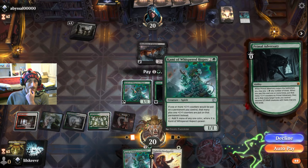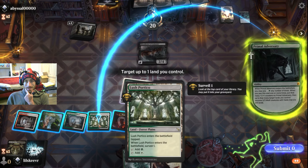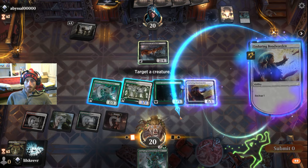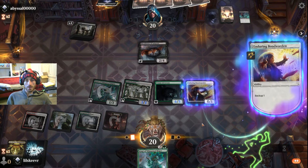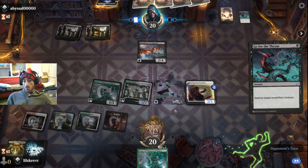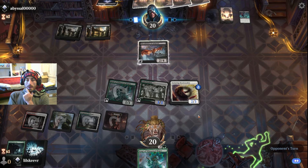We can tap the boy, make this, and then we're tapped because it's our turn. We'll tap that and put this — probably onto the Kami. Actually, let's put it onto him. I think that's fine. Kami would have been good but we already have mana. It's more important to just spread the range of threat.